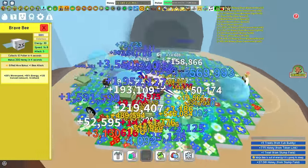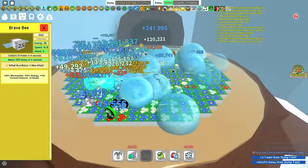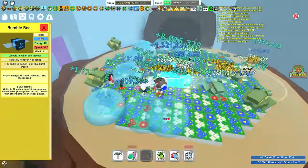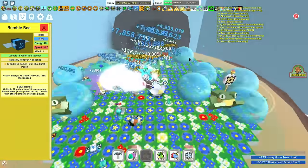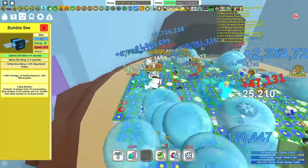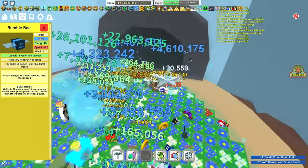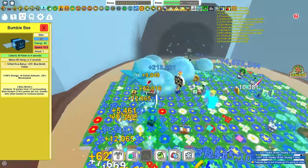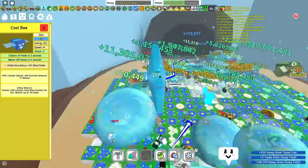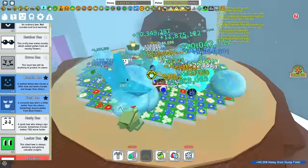Gifted Brave Bee is now virtually completely useless because they nerfed Starsaw so it just doesn't really help. You are going to need a Gifted Bumble Bee as it gives you 25% blue pollen — unlike the Bomber Bee it won't fill your bag too quickly, so you still get a decent amount of honey. Gifted Cool Bee you're going to want as it will give you 10% blue pollen, which is very useful for a Blue Hive. You do not need a Gifted Hasty Bee as you will be getting most of your haste from your Ninja Bees.